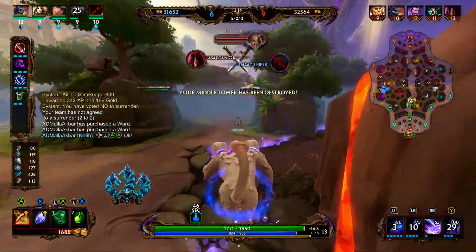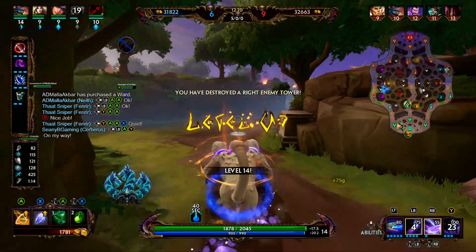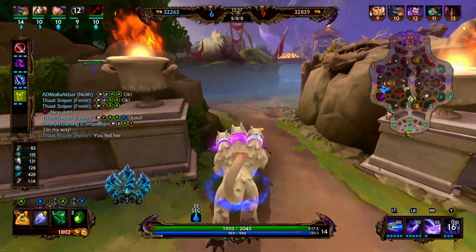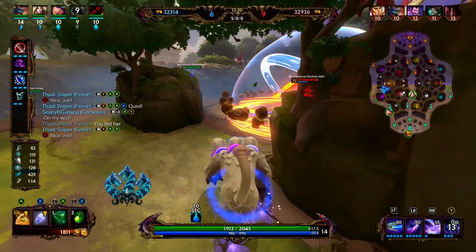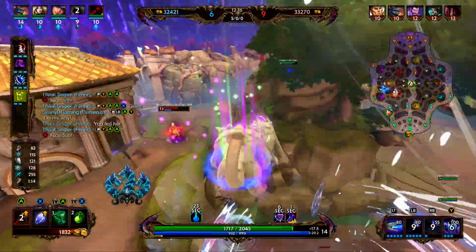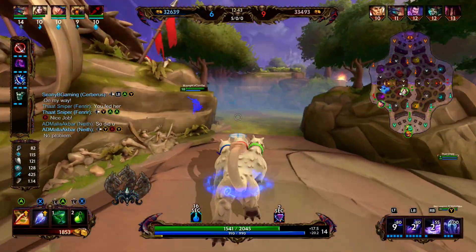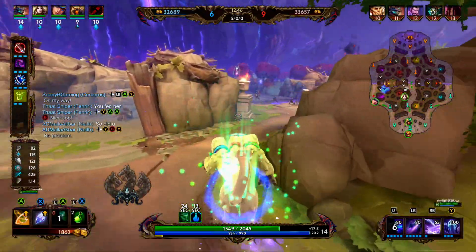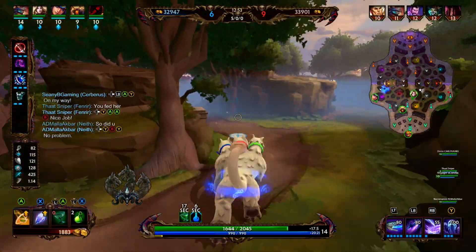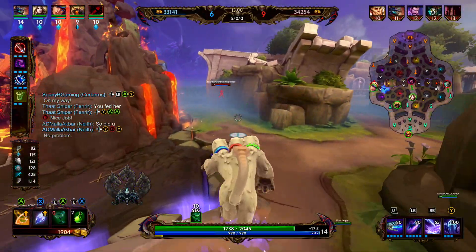We're going to rotate to mid, see if there's anything we can do to help out. Unfortunately we do not have our ultimate. Our middle tower is under attack. They're able to secure our blue. We're going to get some damage onto the Merlin — we're going to jump in. Hercules is able to pull us back before we can get our one off. We get our stun off onto Hercules, and it does good damage to Hercules too, by the way — I was not expecting that much damage on their enemy support. There's a good chance he doesn't have magical protections yet. That rotation did cost us a little bit of gold and XP in solo lane.